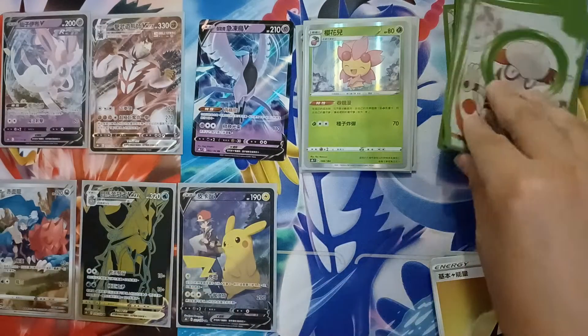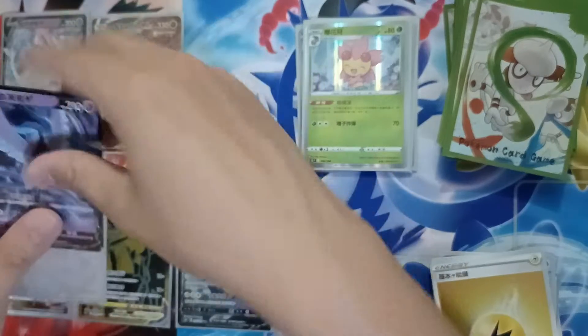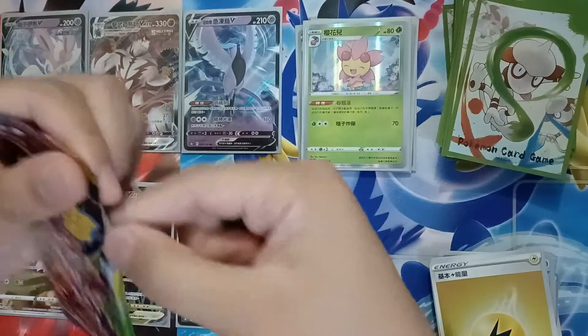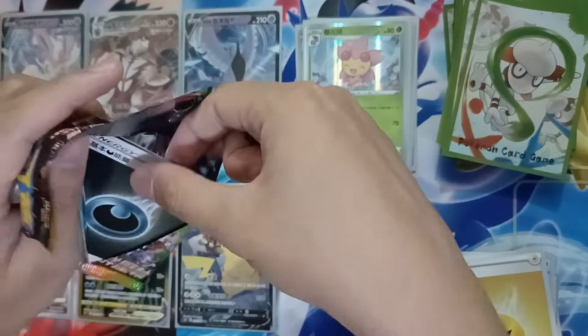And a Reverse Holo of an Aureados. So far I've got some pretty nice-looking cards. We have the Secret Rare Pikachu V — you've gotta check out the prices for these cards. Pretty sure Marnie is one of the most expensive ones. The Calyrex golden black one — this is the first time I've ever seen one of those types of cards in my collection.